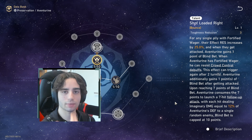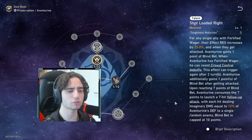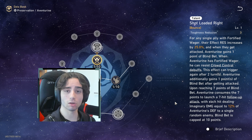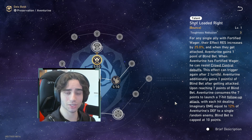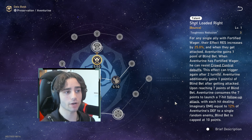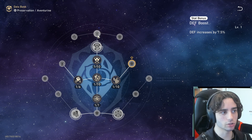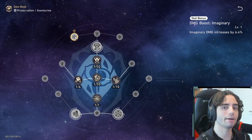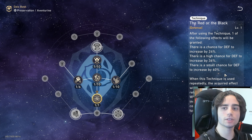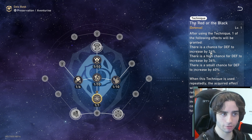Aventurine additionally gains one point of Blind Bet after getting attacked. Upon reaching seven points of Blind Bet, he consumes all seven to launch a seven-hit follow-up attack, with each hit dealing imaginary damage equal to 12% of his defense to a random enemy. Blind Bet is kept at 10 points max. This is where stacking Blind Bets leads to a follow-up attack — very beneficial for imaginary damage. He will be very good at breaking imaginary shields, and since it counts as a follow-up attack, this is where he truly shines with Feixiao or The Ratio.